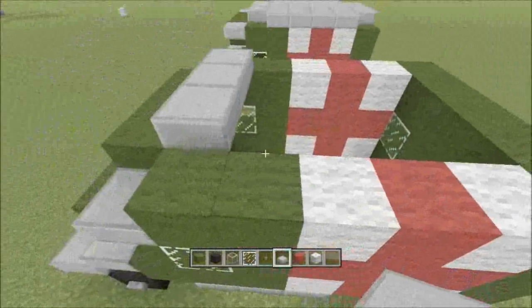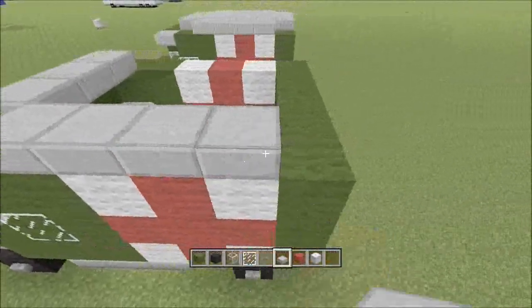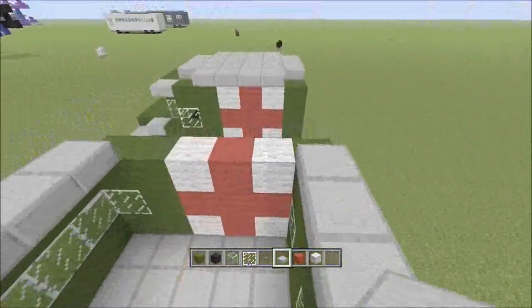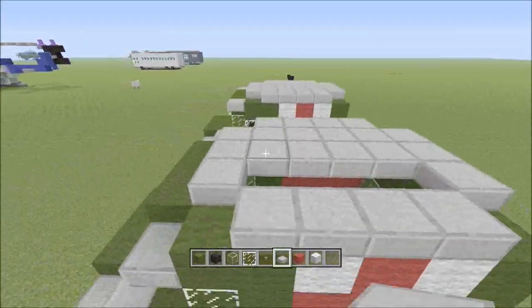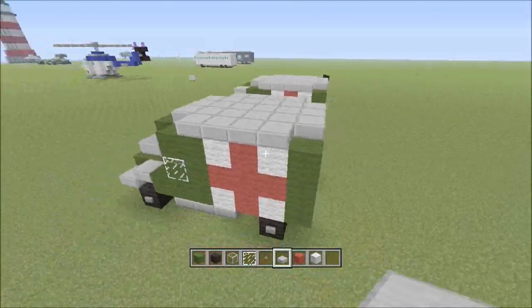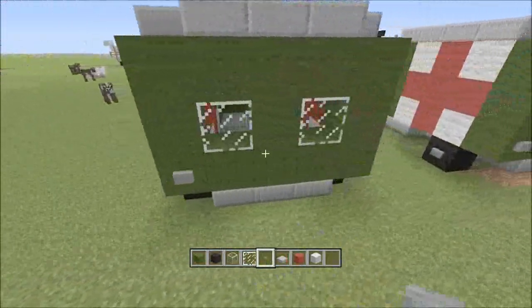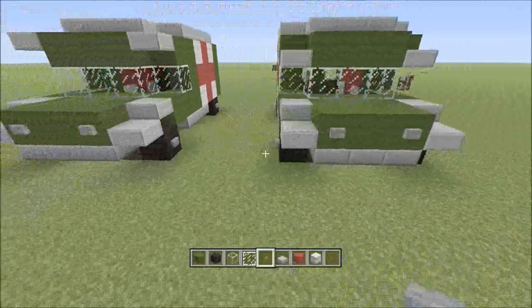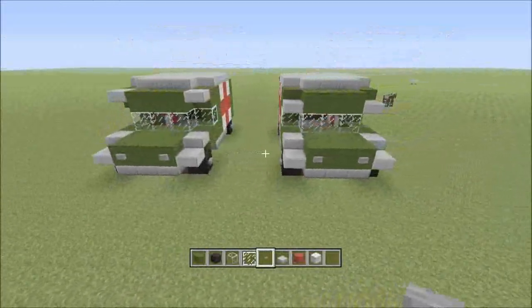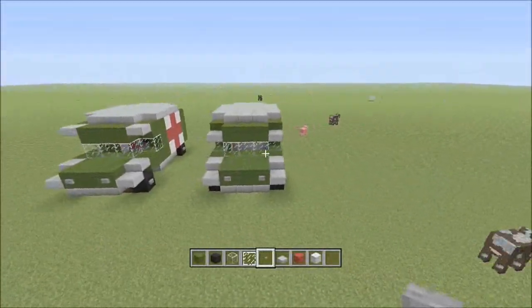Fill the roof. And then place the stone slab again. And then place some lights in the back, in the front. And there you go — you have the field ambulance.